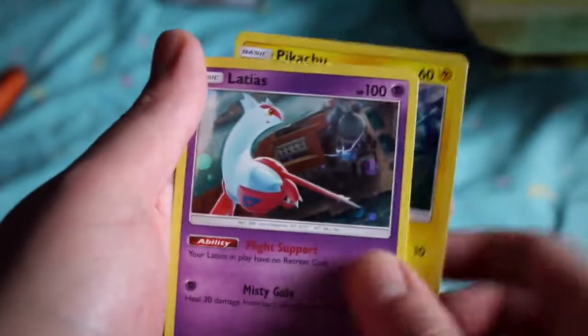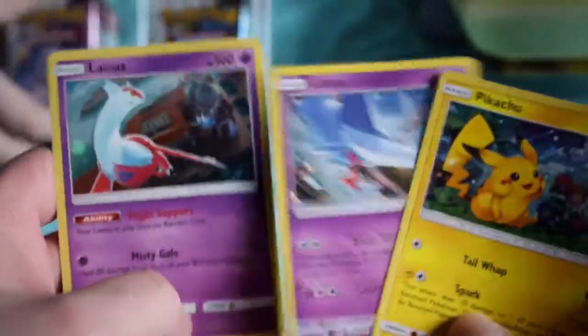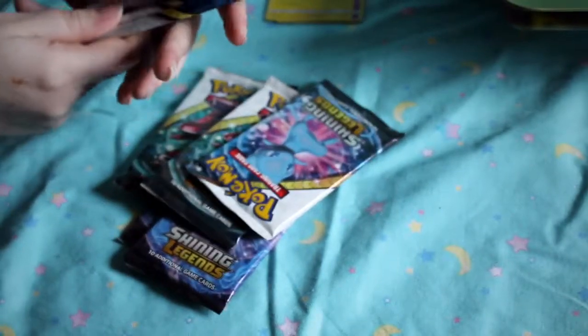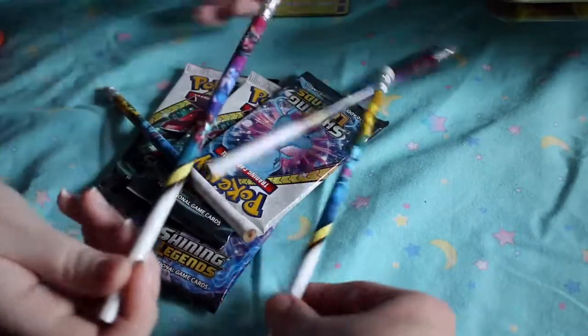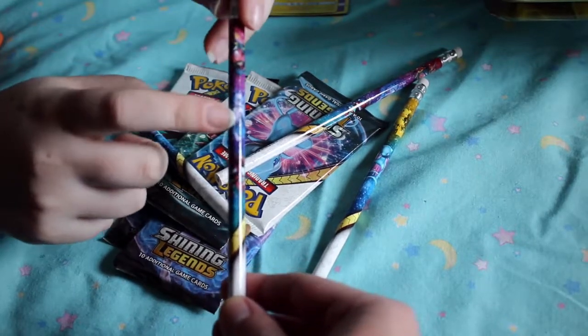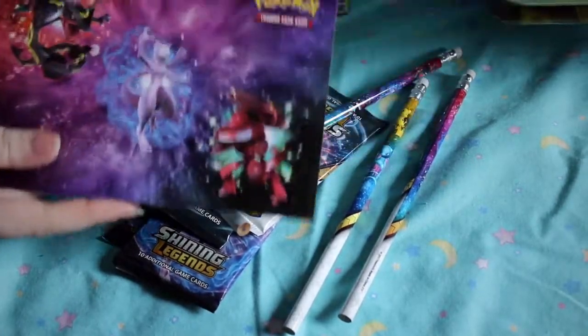Then you got a Latias and a Latios — nice. Latias versus Latios, let's go — Latias wins! Girls win! We got five TCG Shining Legends packs. We got some pencils — there's Pikachu and shiny Mew on one, and the rest of the artwork on the other — shiny Raichu, regular Mew too, and shining Genesect. Then stickers — they're perforated!